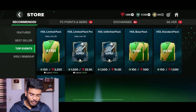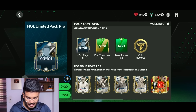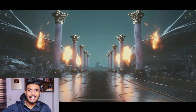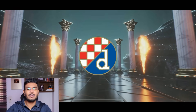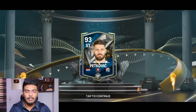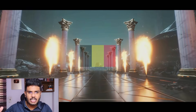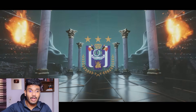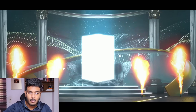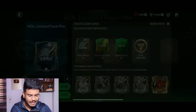Next I'm opening the Hall of Legends Limited Pack Pro at 1500 FC points. I need two or three good walkouts. First pull is Croatia - it's Petkovic, not great; if it were Perisic that would've been better. Second pack - Belgium - it's Hazard! He's going for 22.5 million coins, a 96-rated Hazard. We've made 25 to 30 million coins from just these two packs.